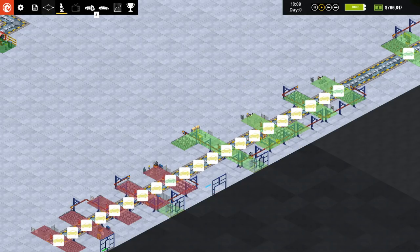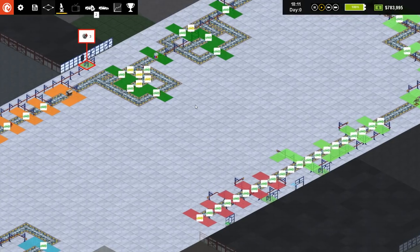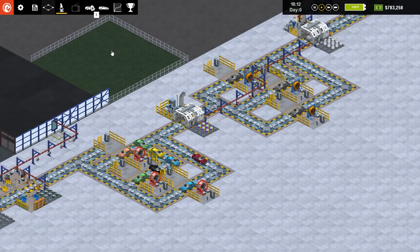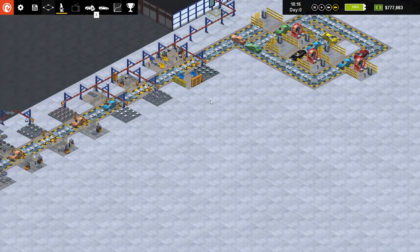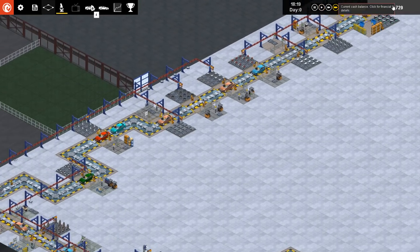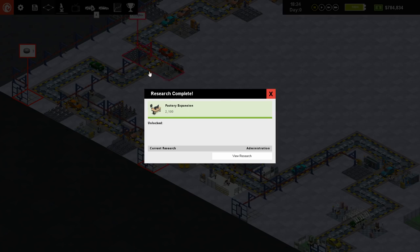Hey everybody, it's me, Sean, and welcome back to Production Line and our little factory here. It's a little factory that will soon be a big factory — or a mega factory, if you read the title of the previous episode. Things are going pretty good. We have a nice amount of profit coming in, and a good selection of vehicles going through — they're selling well.